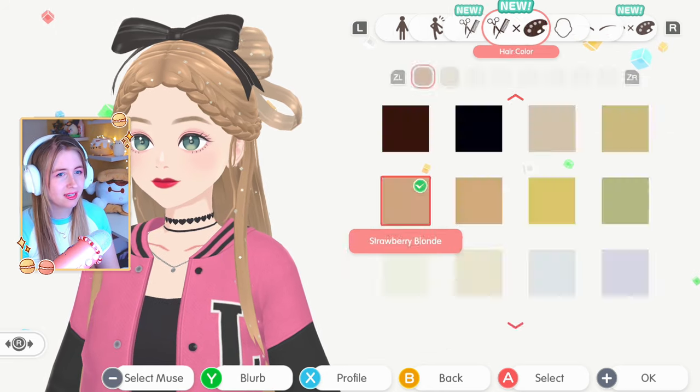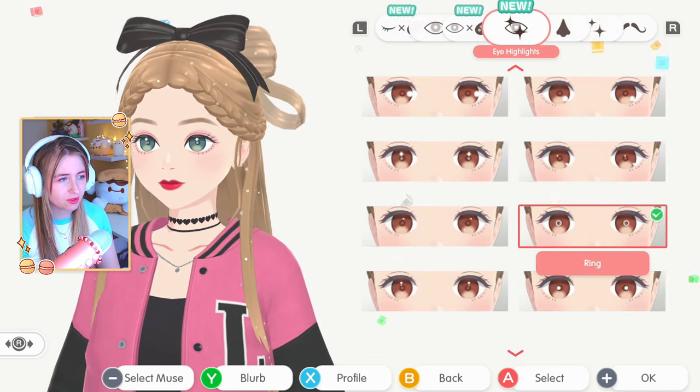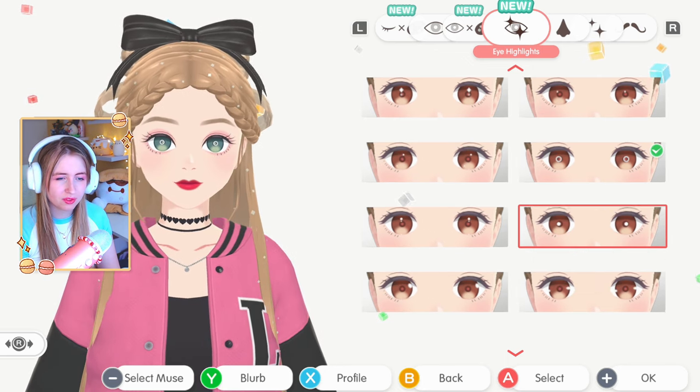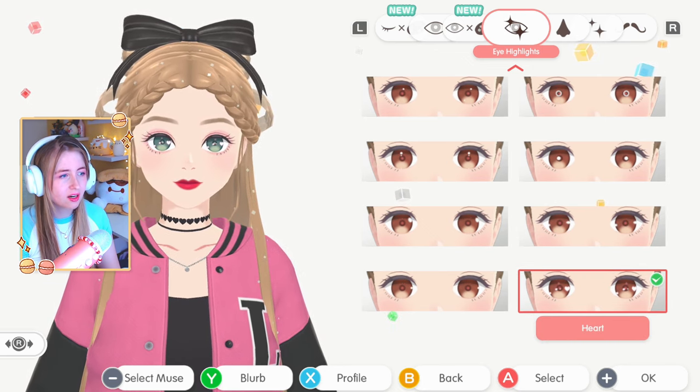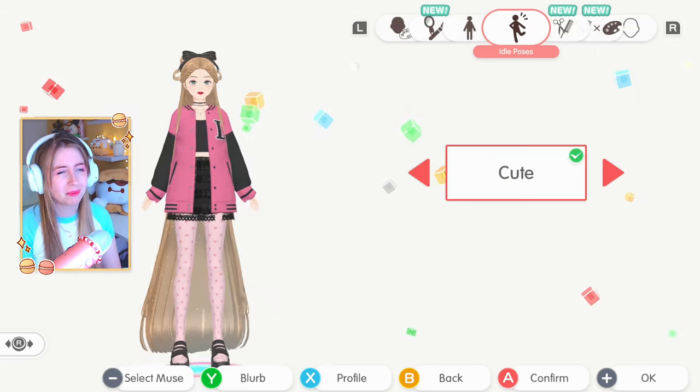We're going to keep this hair for now. Let's see the highlights I've got - I have quite a lot at this point. This is the ring light - I really like that one. And this is the hearts - look how cute, we're keeping that.